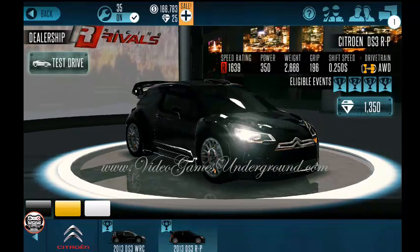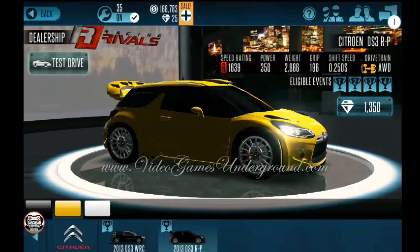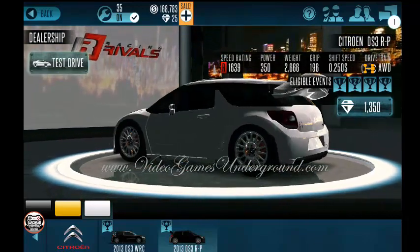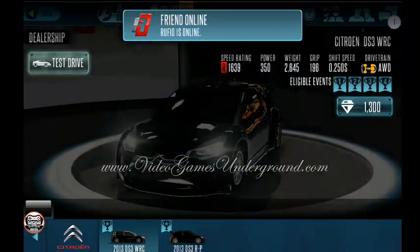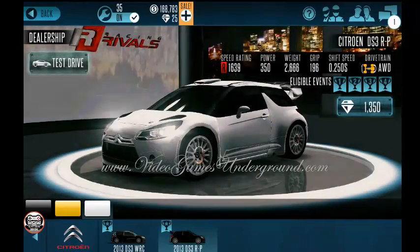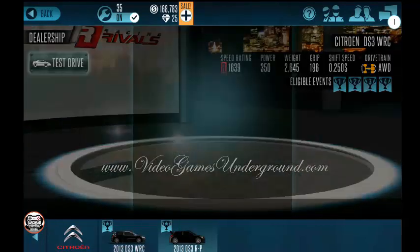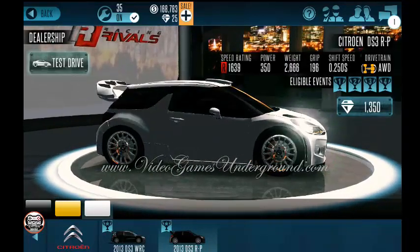Here we have the Citroen DS3 RP — the P stands for paintable, the R means race version. We have the normal version of this car, and the R designation usually means it's a little bit faster. The old one was 1639 with a weight of 2645, and this one is 1639 with a weight of 2666 — actually a little higher than the old version. Let's see what it does on the track.